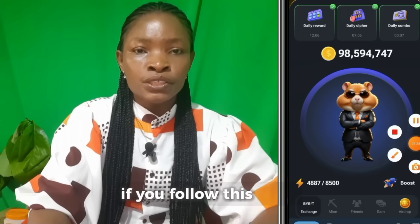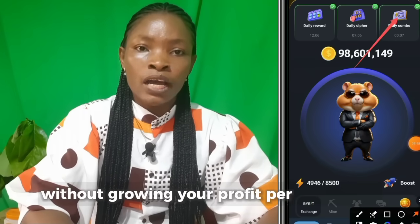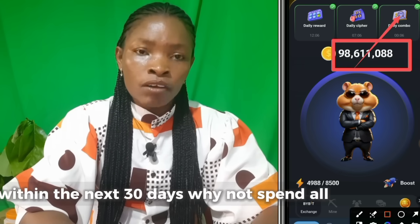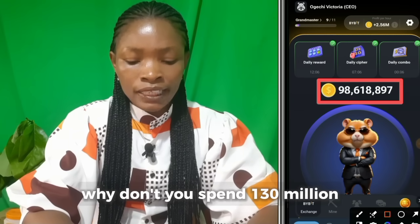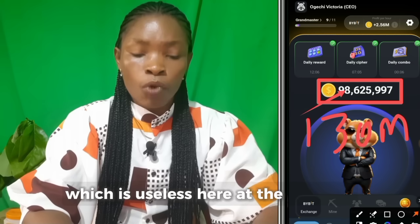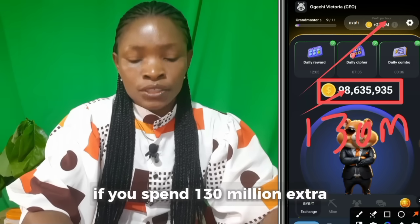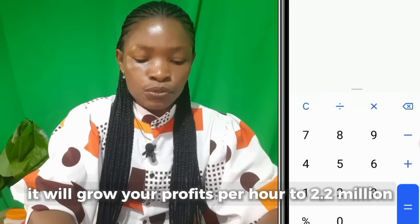Since you know that following this route of just accumulating coins without growing your profit per hour, you will not reach your goal within 30 days — why not spend the extra out of the 230-something million? Why not spend 130 million, which is sitting useless, and use it to buy more profit per hour? If you spend 130 million extra to buy more profit per hour, it will grow your profit per hour to 2.2 million.